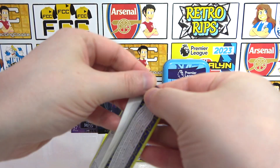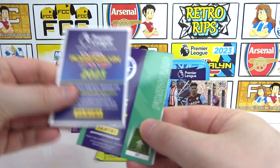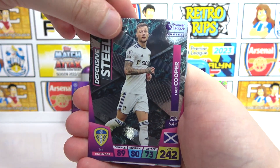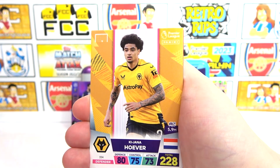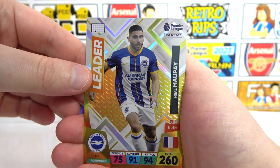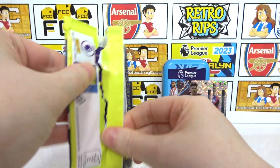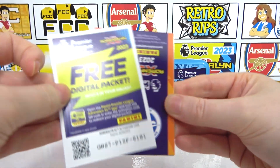It's two packs left — now or never for the Golden Baller. So far it hasn't been the best of tins, let's be honest. There's the code. We have a Defensive Steel Liam Cooper, Rodrigo, Cafu, and Hoivier. Oh, is that a troll? It's a troll — Travers, and a troll Leader. Everton's new signing Neil Moppe. One last pack, one last chance to get something golden.